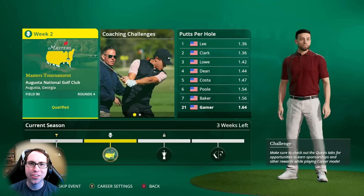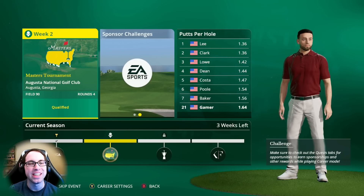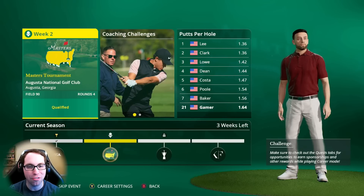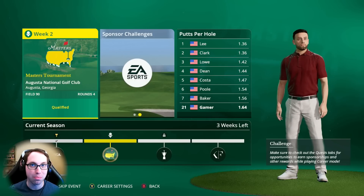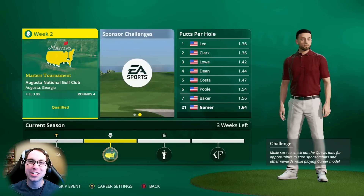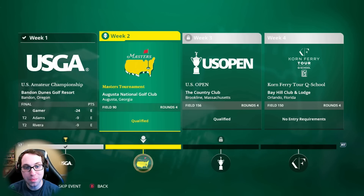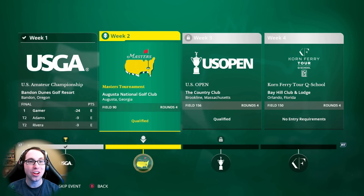What's up everyone, Sixpenny here, and I'm back with another EA Sports PGA Tour career mode series video. Today we are heading into the Masters at Augusta National Golf Club. We just came off the US Amateur Championship win, which automatically qualifies us as an amateur to play in the Masters Tournament and the US Open, so we have two major tournaments coming up before the Corn Ferry Tour Q School.